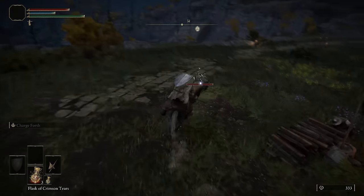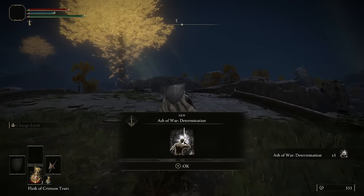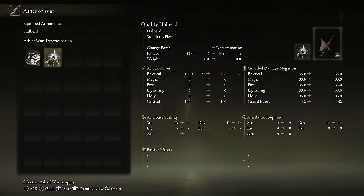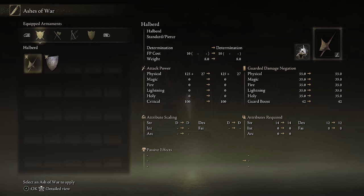Then we're going to go back to the Gatefront Site of Grace and ride southeast to the bridge where we're going to kill a Scarab. Using this Ash of War will increase the damage of your next hit by 60%. We're going to put it on the Halberd at the very next Site of Grace that we can find, and this will give us all the damage we need early on.